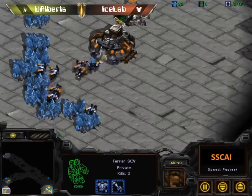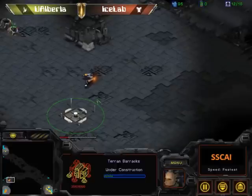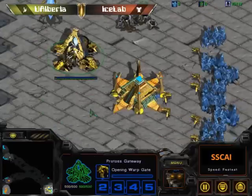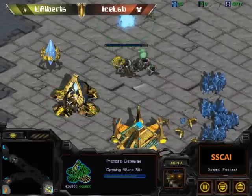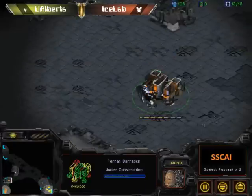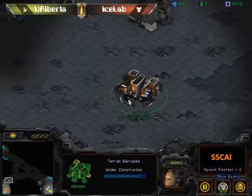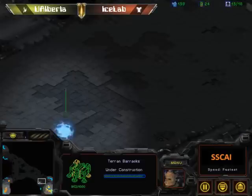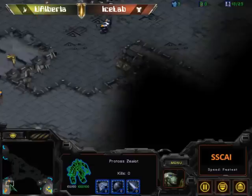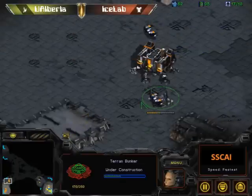That's a pretty aggressive opening with two gates before a gas from the Protoss. But IceLab sees everything and hopefully reacts accordingly. That's a very forward barracks — I guess he tries to build a wall here. But I don't know if he will be fast enough, because the first zealot is on the way and will arrive shortly. And this is an interesting pylon — why would he build that pylon over there? Maybe we'll find out, but the first zealot is on the way. The first marine is on the way, and that's a very early bunker.